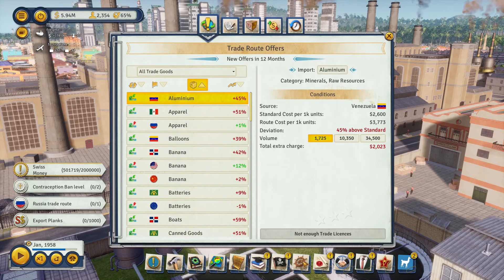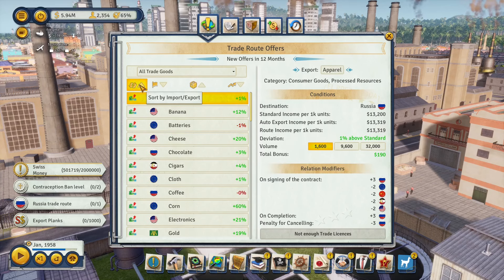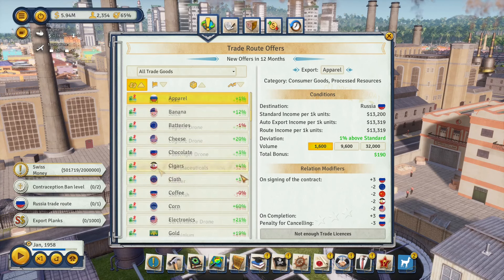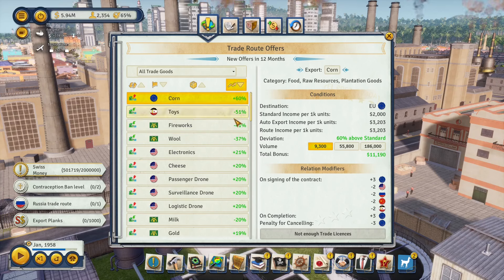Click on the trade menu at the bottom of the screen. The first time you open this screen it'll always be sorted by name, and I recommend sorting by import/export. Trade deals with a red arrow pointing away from the island are export deals, and a green arrow pointing onto the island means import deals. The percentages shown are price deviations — sort by deviation to see your most lucrative deals. You're looking for deals with the largest green percentages.